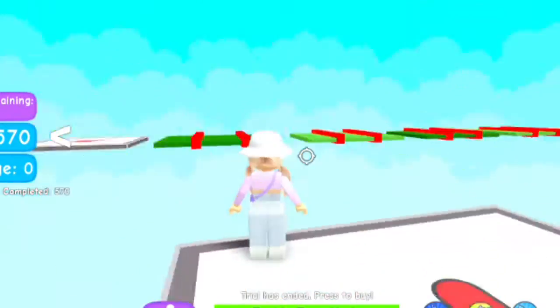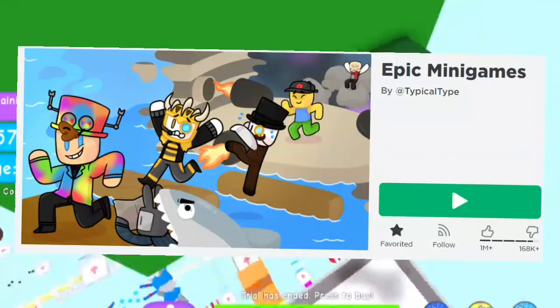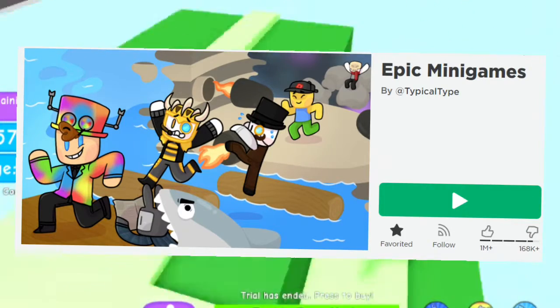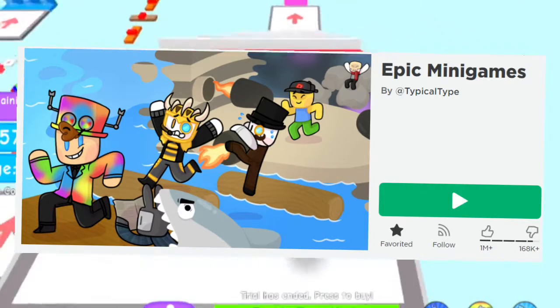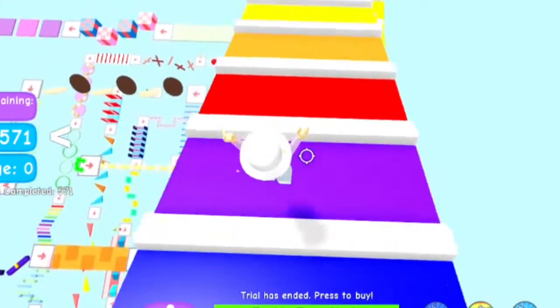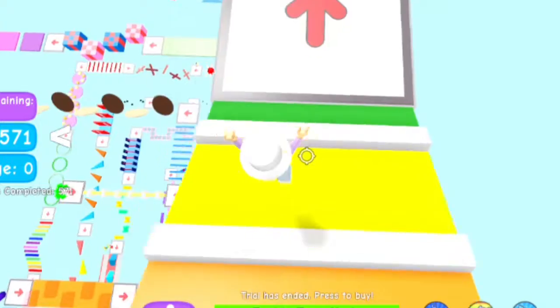The first game is Epic Minigame. Epic Minigame is a game where it's like one game but it has a lot of minigames in it. The minigame is chosen randomly, or you can pay Robux to choose the minigame.